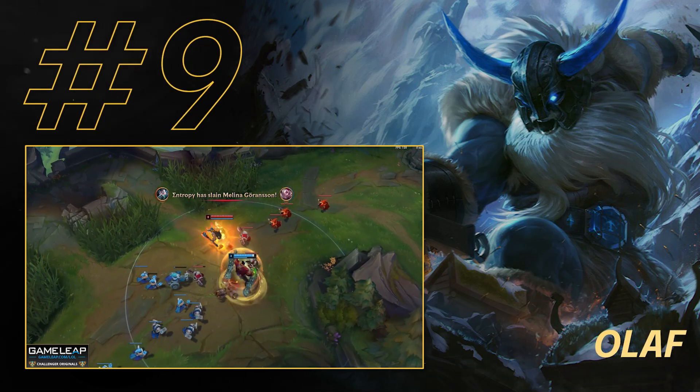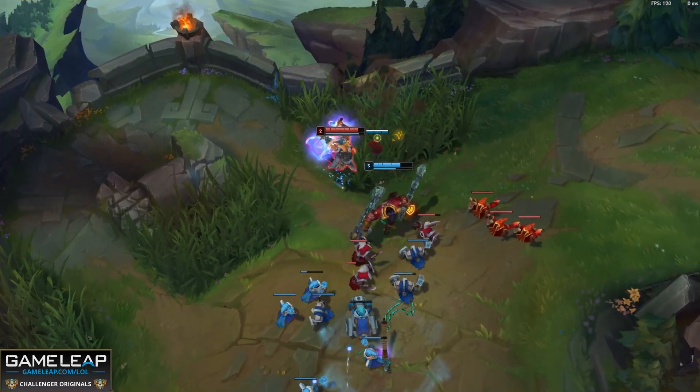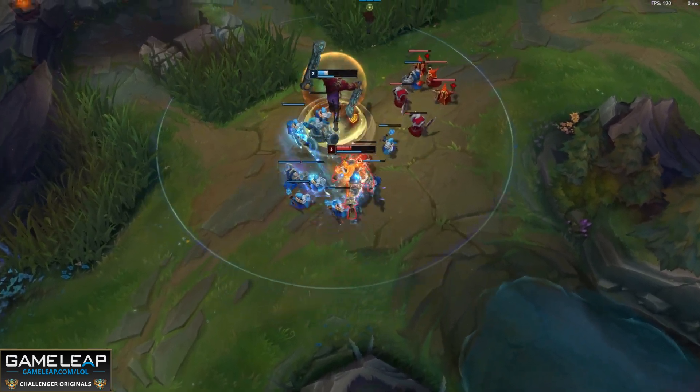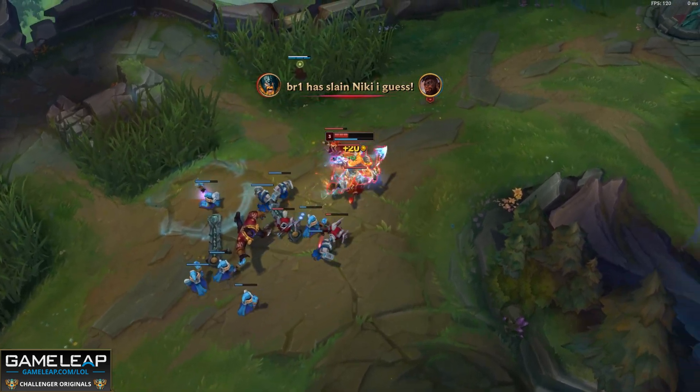Number nine on the countdown — this is one of the scariest top laners, because in terms of matchups, Olaf doesn't really have many losing ones. You might see a Vayne once in a while, but apart from that you should be chilling. Olaf is really here because of all the changes Riot gave to Olaf last season — direct changes that made him better for top lane but worse in the jungle.